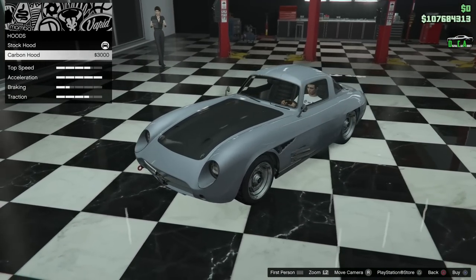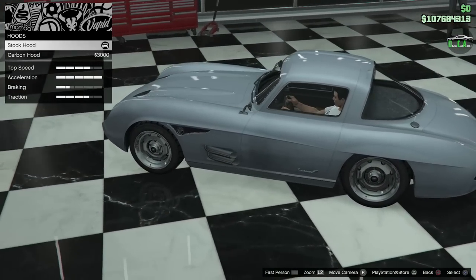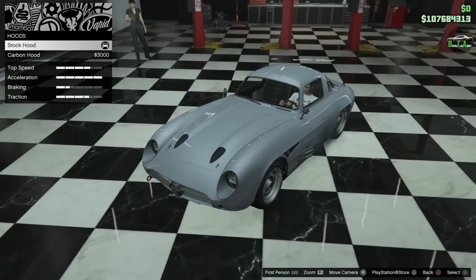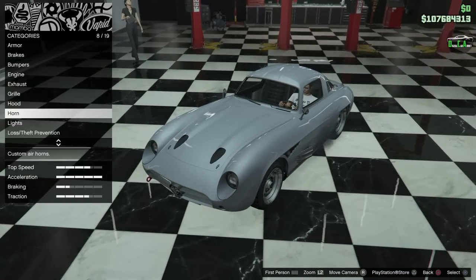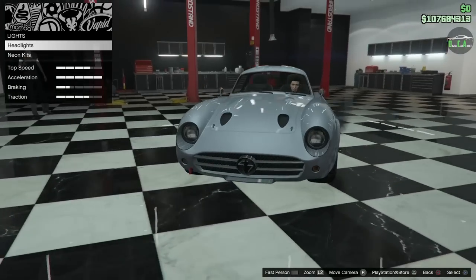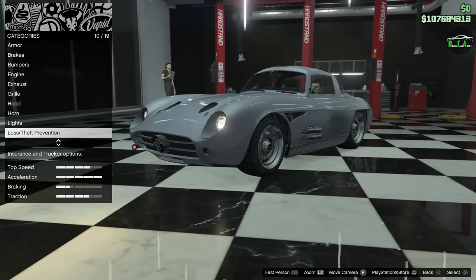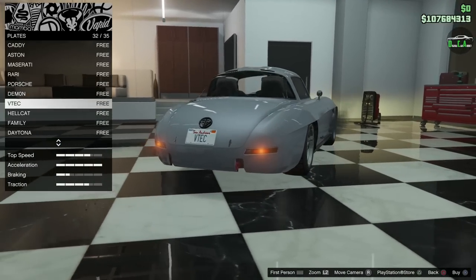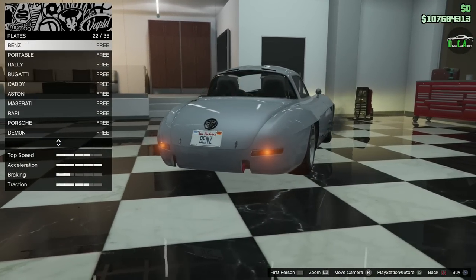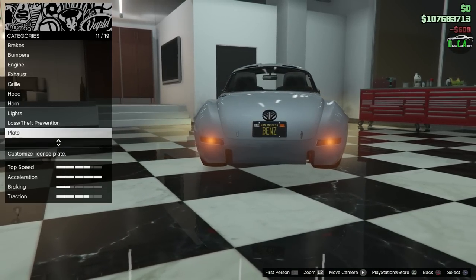Hood. So we have carbon — just a pretty much color variation, not really much there. For those of you who don't know, the secondary color on this car is the hood. So we'll do nothing there. Lights — I'm going to keep the stock yellow lights on. I think that looks great. License plate — I'm going to throw my Benz plate on there with the black background. Looking good.